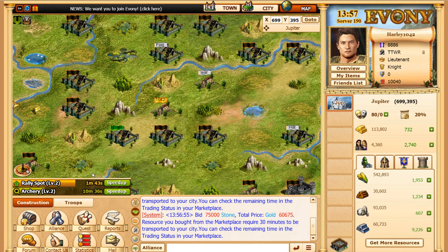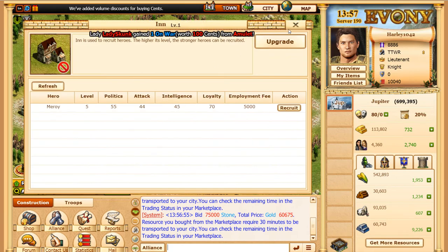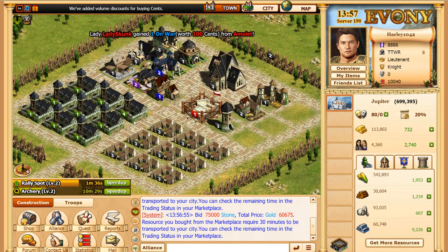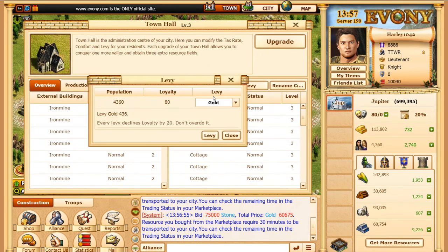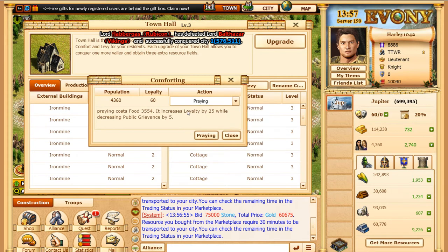Once the rally spot levels up, we'll be able to build city. And then I have troops returning from the flat. Always make sure to levy — I haven't levied anything else besides lumber, so we're going to levy something different. You want to do praying.